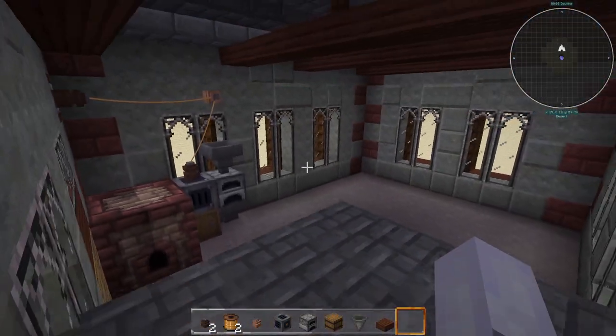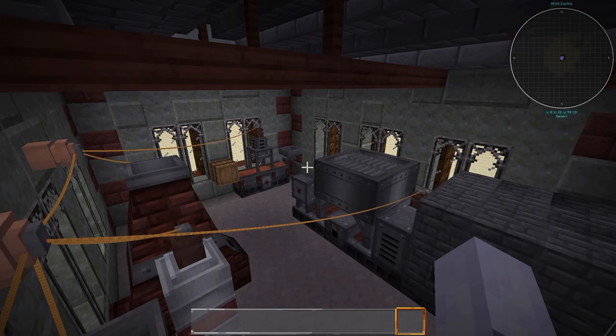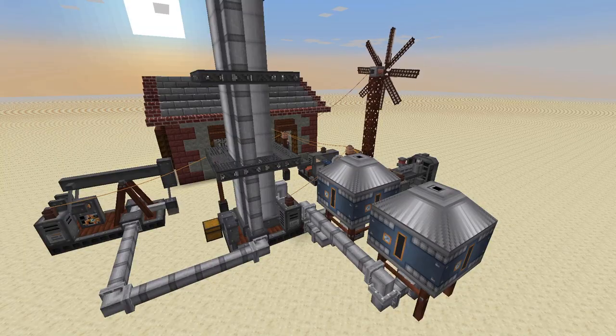Then things start getting out of control. First you build your blast furnace, and that's not too bad. You just have to add a bit more wiring to make it work. Then you've built your crusher and your metal press and space is getting a little cramped and the wires are getting a little bit messy. Then you added some lights because it was a little bit dark and you had to add a transformer so that you could actually link them up together. But now you've kind of run out of space to build more machines. Before too long, you've built enough spaghetti that any Italian would be proud.